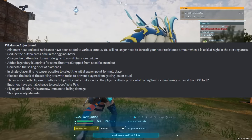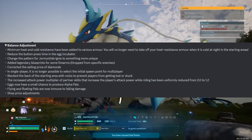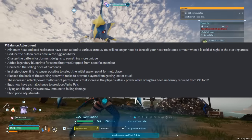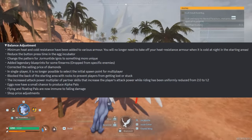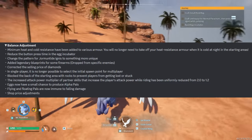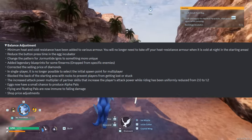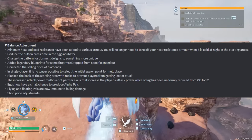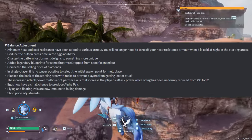For balance adjustments: minimum heat and cold resistance have been added in various armors — you will no longer need to take off your heat resistant armor when it is cold at night in the starting areas. They changed the pattern for Dormantide Ignis to something more unique, added legendary blueprints for some firearms. The increased attack multiplier of partner skills that boosted the player's attack power while riding has been uniformly reduced from 2.0 to 1.2. Eggs now have a small chance to produce alpha pals. Flying and floating pals are now immune to fall damage.